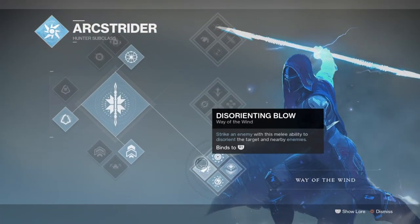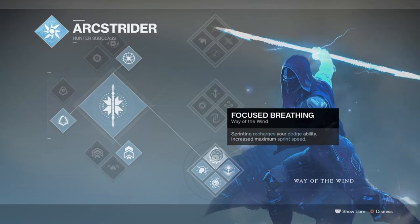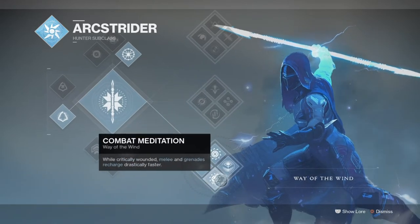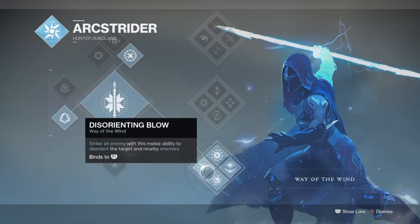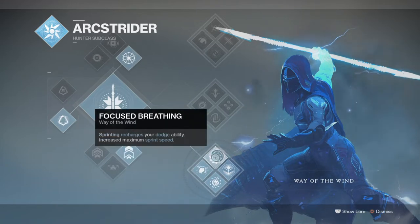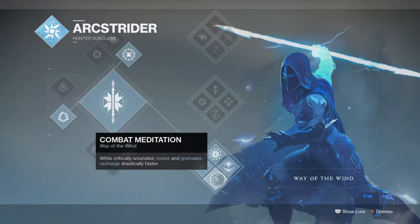Starting things off with the subclass, we will be going with Way of the Wind to make full use of its focused breathing, combat meditation, and disorienting blow perks. As the build focuses primarily on shotguns, Way of the Wind was the right choice for allowing us to stay on the move whilst giving us enough breathing room to counter mobs. Disorienting Blow is great for disorienting small to large enemies, letting you quickly take on majors, ultras, or even bosses. Focused Breathing will always be active, recharging your dodge, and when combined with Gambler's Dodge, it lets you recharge your melee at a steady rate. Combat Meditation is another always-active perk that buffs abilities when you're low on health.